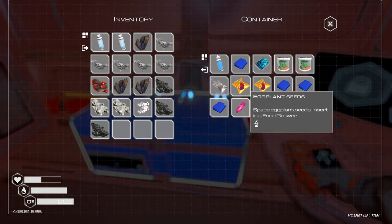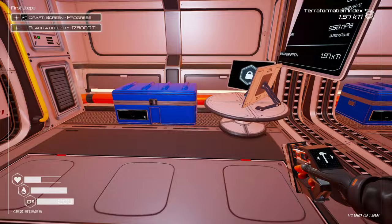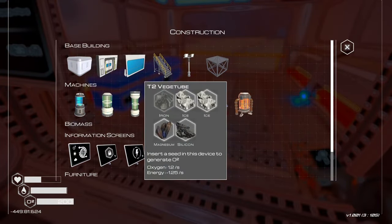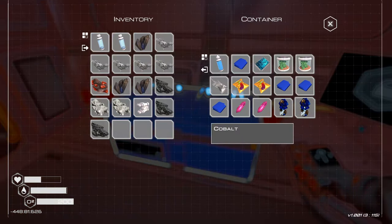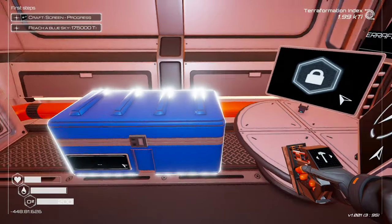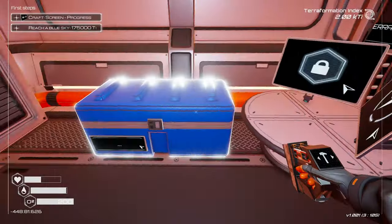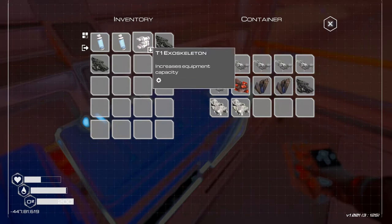I got to figure out how to make food. There's a veggie tube — we'll figure that out in a minute. There's a tier two veggie tube. But we need the craft station, which means we need more iron. And we actually don't have any. Put this back. Empty our inventory. Now we'll go get some more iron.